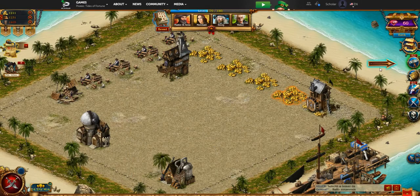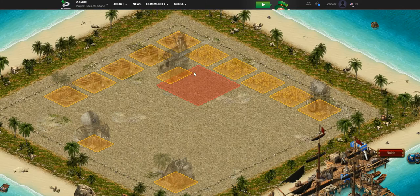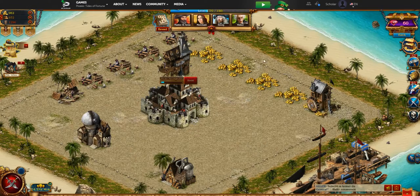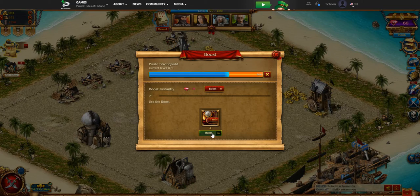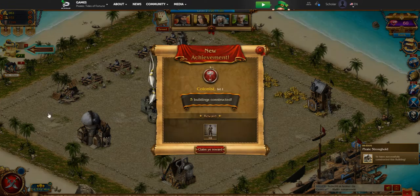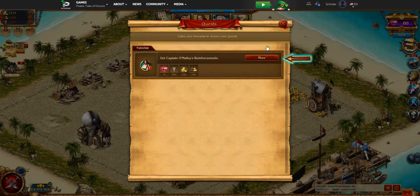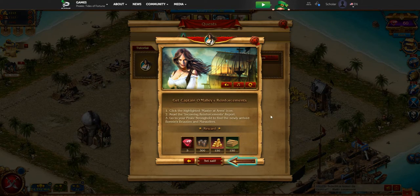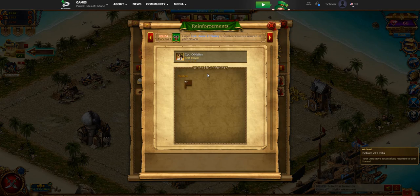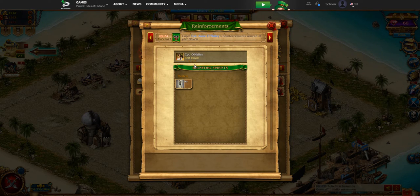Now we're going to build that Pirate Stronghold we talked about earlier. This is your command center and it's going to let us unlock various new buildings. This one takes a little bit longer to build — you can see you could use a boost here that we've been getting from various quests to speed it up. The Pirate Stronghold is done. Captain Anne O'Malley is the NPC who's been giving us various quests; she's also located in the very center of the map as the main non-player character in the game.